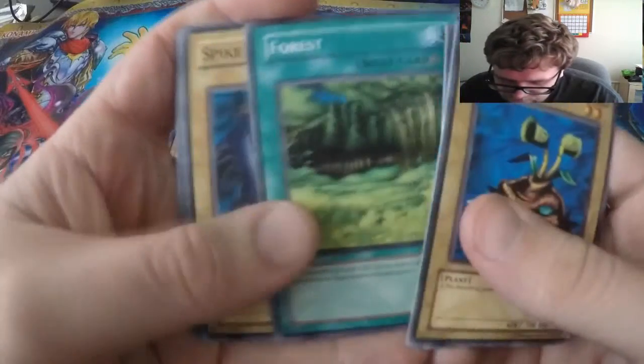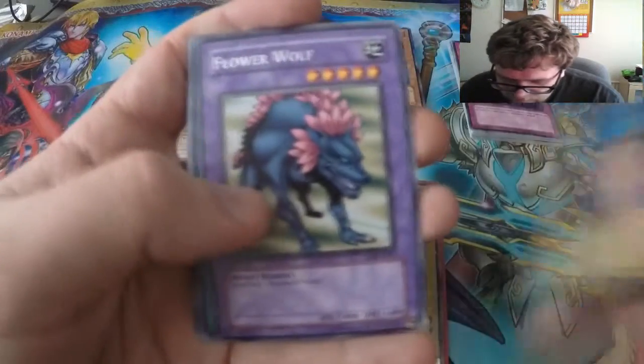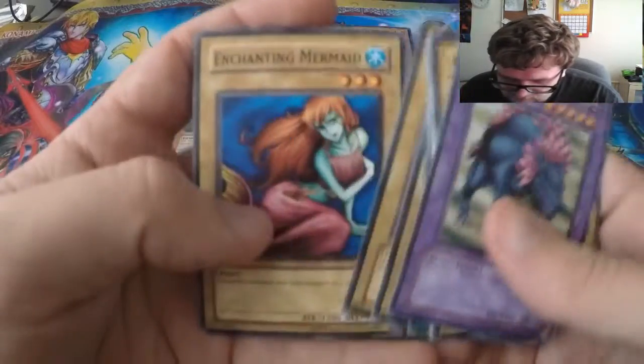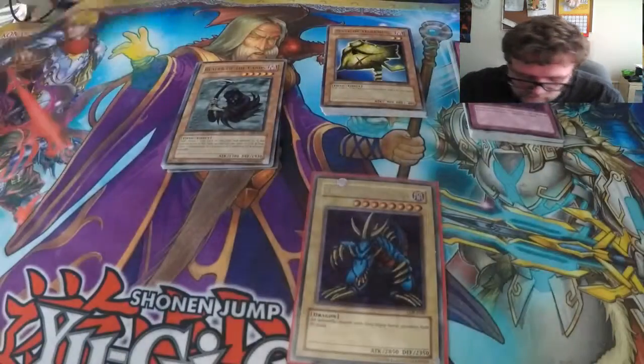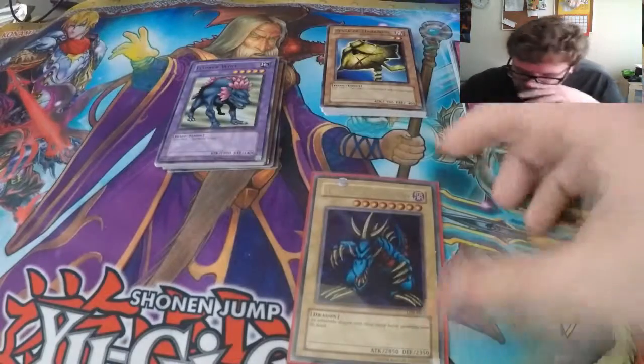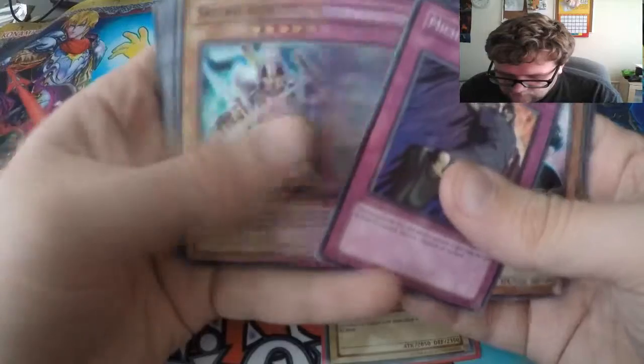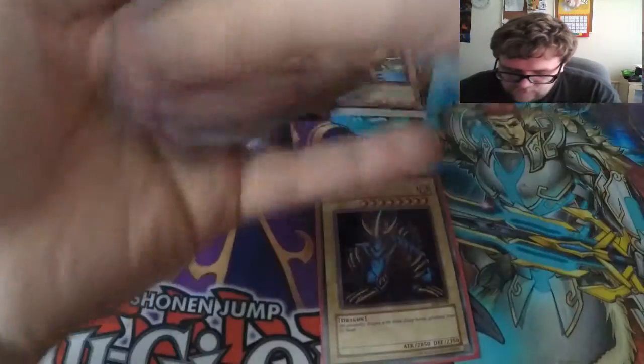That is really, really a good card to get, so I'm happy with that. Fire Grass, Witty Phantom, Forest, Spider, Spider Flower Wolf — Rare — Root, Trap Turtle, Tiger, Basic, Death, and Enchanting Maiden. Very very nice for this one because we have a Tri-Horned Dragon Secret Rare, and two Zori — yep, there are our rares from that one.